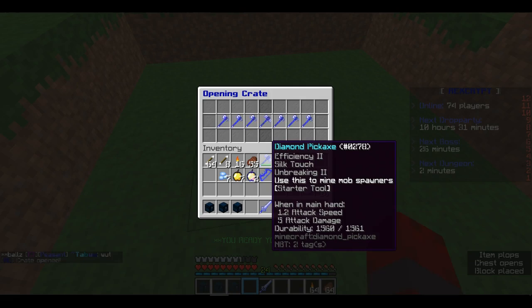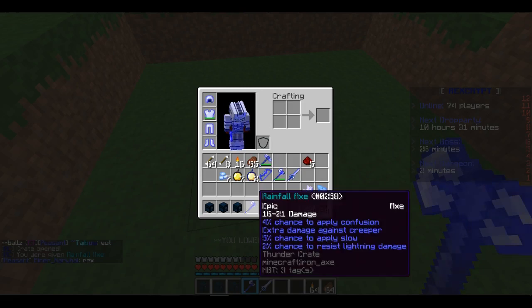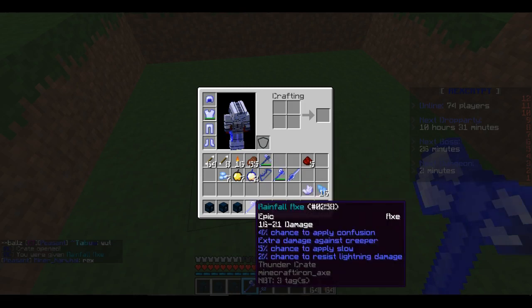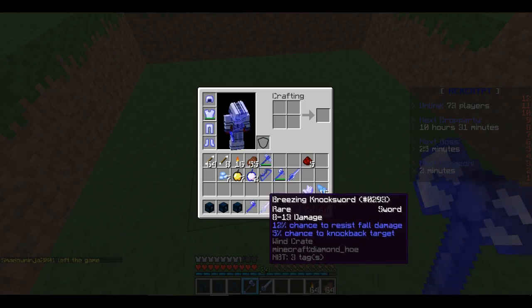Thunder crate three — let's see what I get. This one was rare, this one's epic — Rainfall Axe. 4% chance to apply confusion, extra damage against creepers, 5% chance to apply slow, 2% chance to resist lightning damage. And it does 16 to 21 damage on its own, and this one did 5 to 13.